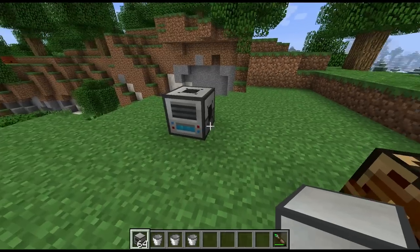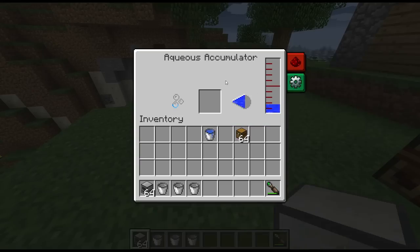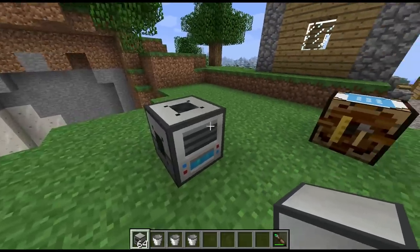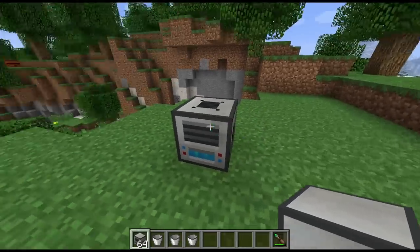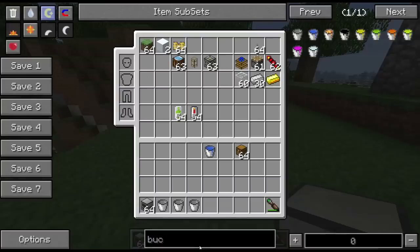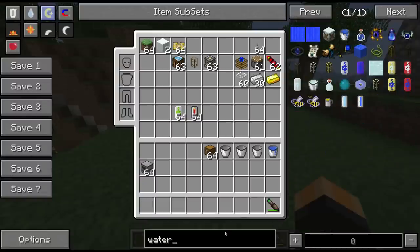And there we have it — there's not a lot else to this machine. It's just going to produce water for you in a nice little block. It will pump water out the sides automatically — I should probably check that while we're here.